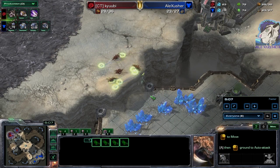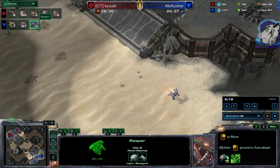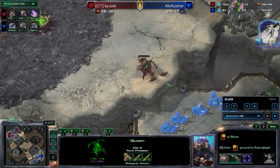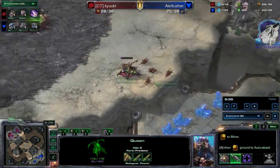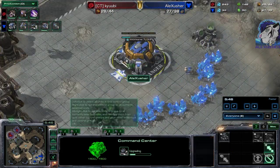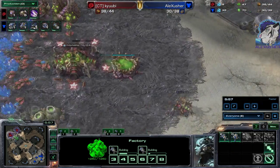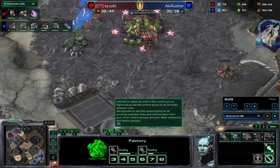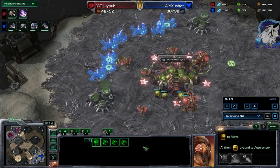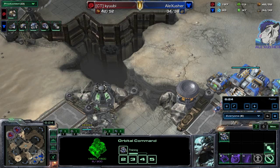I killed two zerglings. We see a Roach Warren — that's a super early Roach Warren and I didn't even see it. I don't even see the watchtower, so that could deal super massive damage. Income-wise and drone-wise he hasn't droned too much, but he's producing a lot of Roaches. I guess he wants to be aggressive with them — otherwise that would be really weird.